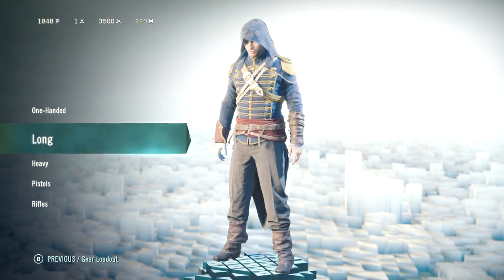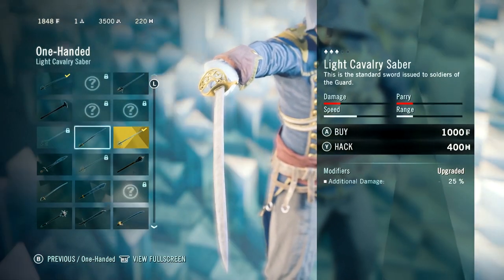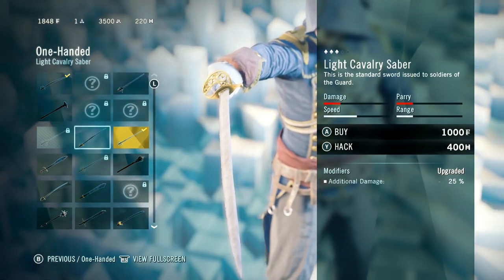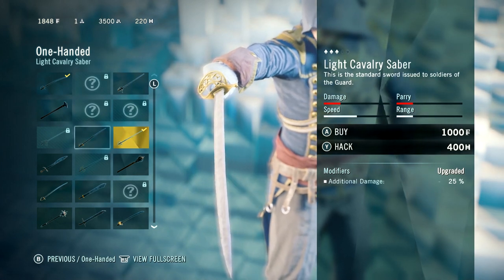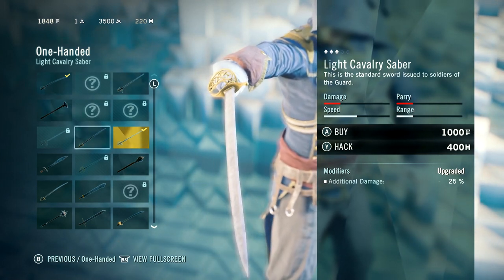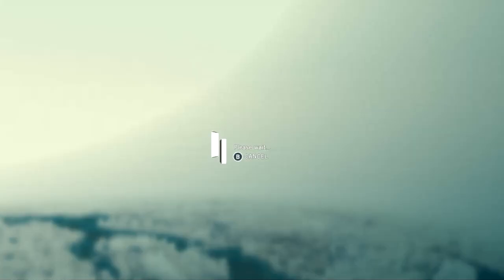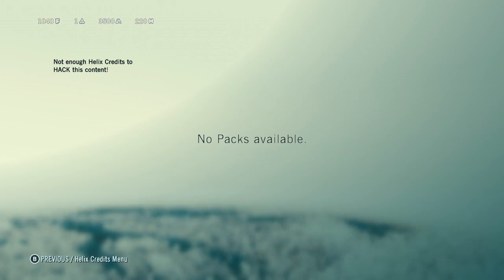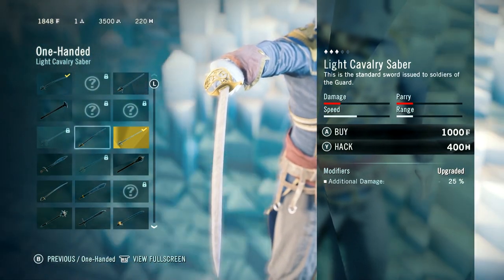For weapons, there are five different weapon categories. One-handed has been my favorite so far. There are a bunch of different weapons you can buy right off the bat, and there are two different ways to buy them. You can buy them with Francs — the basic money you earn while playing by opening chests, looting dead enemies, and stuff like that. Or you can also buy them by spending Helix Credits. They give you very, very few Helix Credits throughout the game, and actually, I think when the full game is out you're going to be able to spend real money on Helix Credits. I'm not sure — this is pre-launch, maybe that'll change, but that's certainly what it seems like.